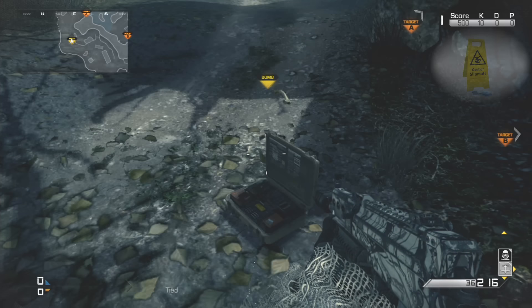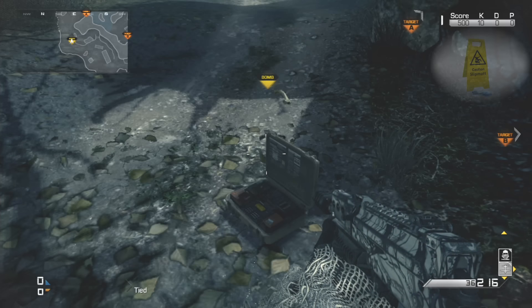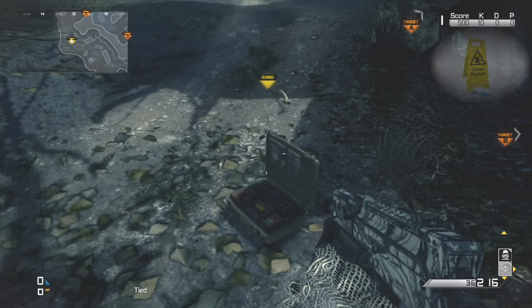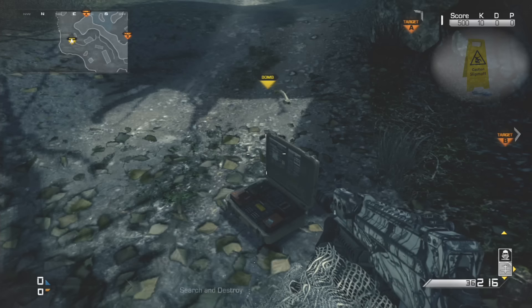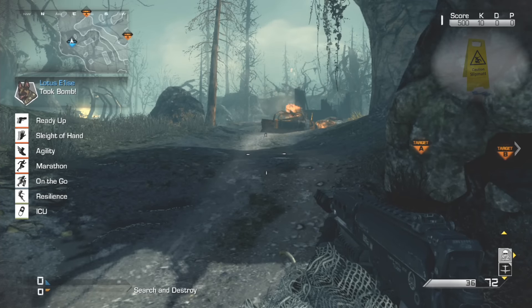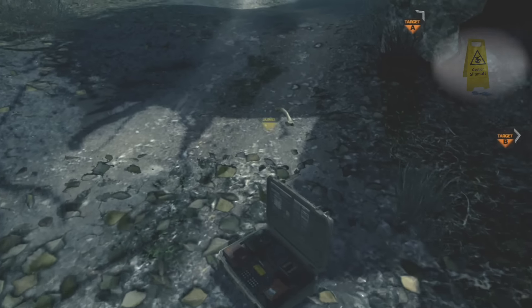So once you've started the match, boost up off your friend, get your Trinity Rocket — or however you want to do it — come over to the Bomb. What we're going to do is pull our Trinity Rocket out and just before it goes into the screen that goes above the map, we're going to walk over the Bomb, and hopefully if you've done it right — I'll just show you that in slow motion.